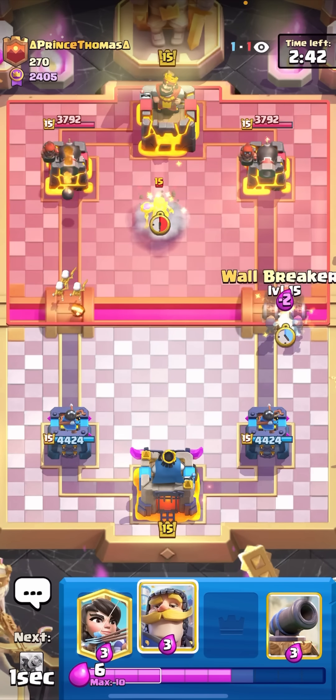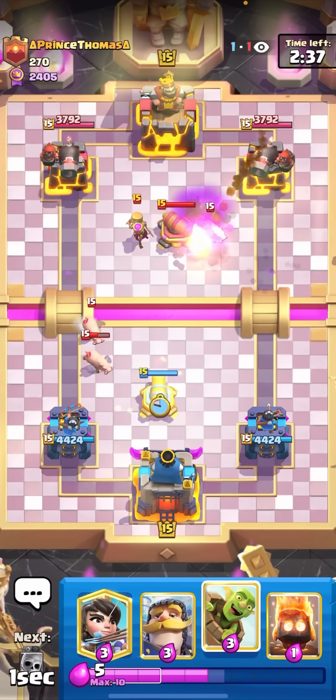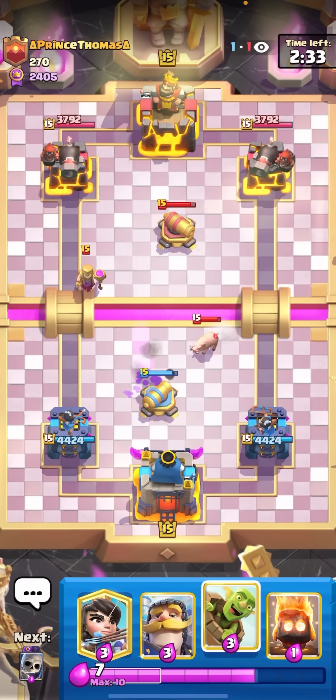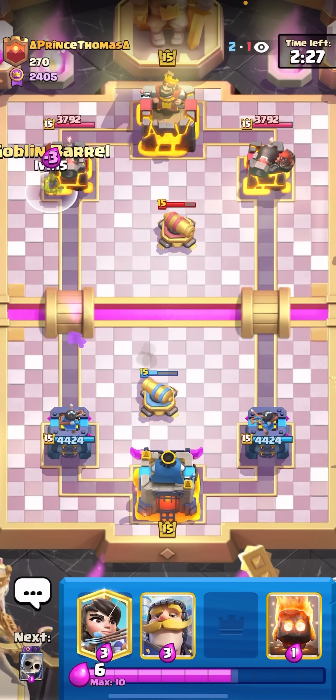I'm just going to start off here with going Wallbreakers at the bridge. I do have to put the Ice Spirit in front, unfortunately, just because this guy does have the Cannoneer. I don't know how often you guys face Cannoneer, but make sure to be careful of that. If they do have the Cannoneer Tower, it will full counter Wallbreakers, so you need to distract it with something in front like Skeletons or a Spirit.